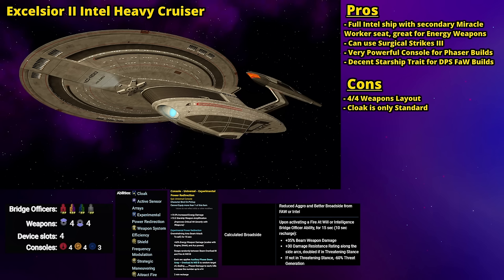The starship trait is also nice for Fire at Will builds: every time you activate Fire at Will or an Intel ability, you gain +35% to beam damage, +30 damage resistance on your side arcs (doubled in threatening stance), and if you're not in threatening stance, a -60% to threat generation. It's a decent trait, though I wish the beam damage buff were higher since that 35% is only Cat 1. Downsides: the 4-4 weapons layout means it's really only good for broadsiding, and as a heavy cruiser it can't equip dual cannons. While it has a cloaking device as a full Intel ship, it's only a standard cloaking device — standard cloak can't be activated in combat, so it's really not worth using, unlike a battle cloak which can be engaged during combat.